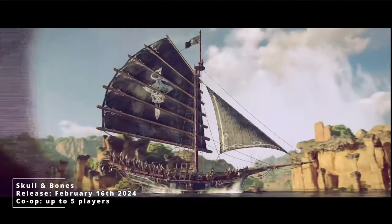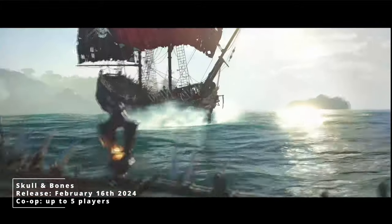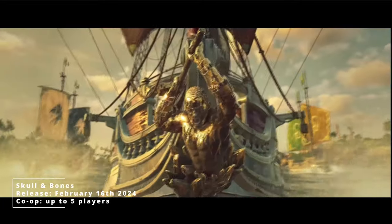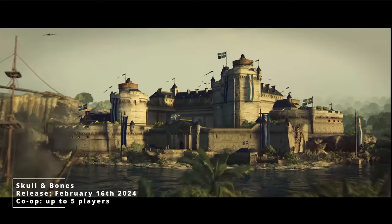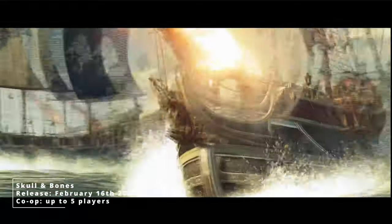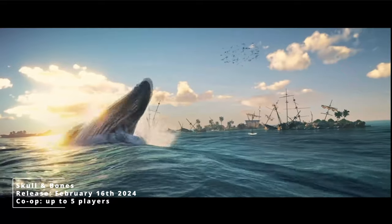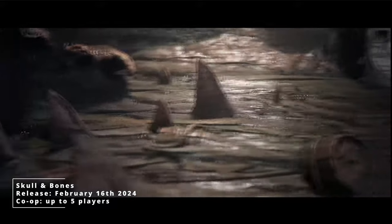You can buy new ships, customize them, arm them with the latest pirate technology, fight other pirates, and sail the Indian Ocean. As for the co-op, Skull and Bones will have a multiplayer mode where you and up to five players can challenge another player's crew to a treasure hunt. If you've played Assassin's Creed Black Flag, you probably already know how the whole sailing and general feel of the game will be. After so many last-minute delays, I'm still not super sure the game will release on the set date — I mean, the game should have been released in 2018, that's six years ago. Still though, I'm pretty excited. Skull and Bones should release on PC, Xbox Series, PlayStation 5, and Amazon Luna.